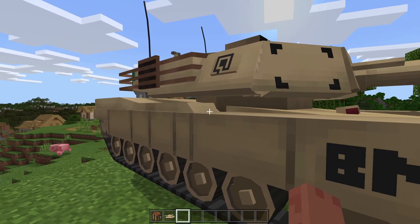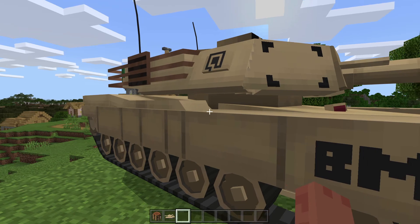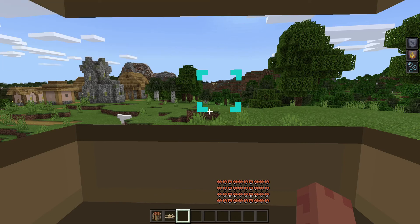To get inside of this, if you're on mobile you hold it, but if you're on Windows you go ahead and right click it. Once you right click it, you will see a chat containing the information on how to use this tank on mobile and as well on PC.